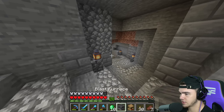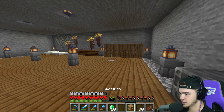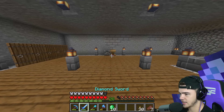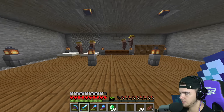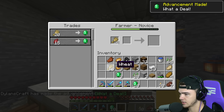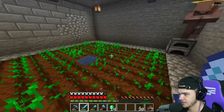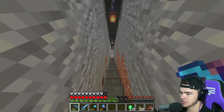Let's take this blast furnace and lectern down to the villagers. I'm just gonna put them over here - the blast furnace right there for the armorer, and then we'll put a lectern right next to it. We'll see if these guys make more villagers and the next ones can turn into those professions. Wait - I want to trade with one of these guys. They actually come in here - that's fire, I like that.